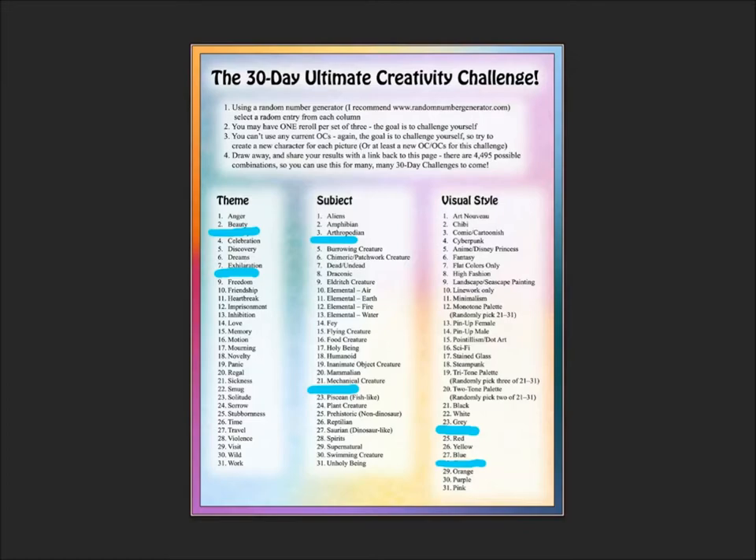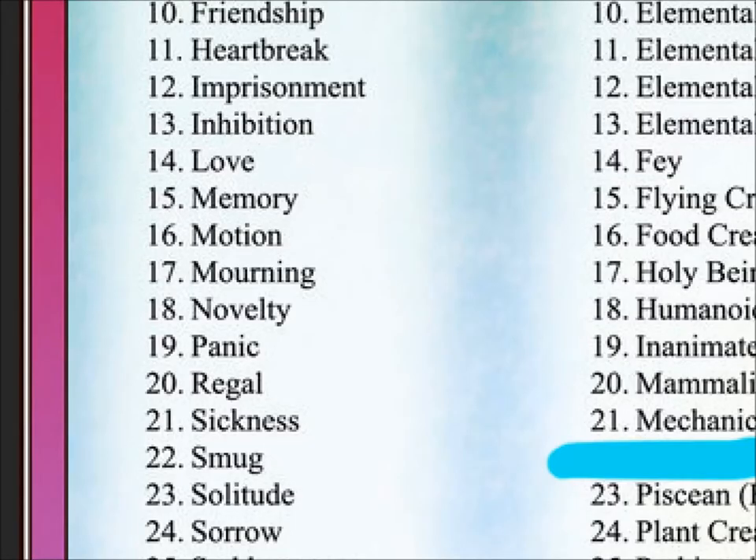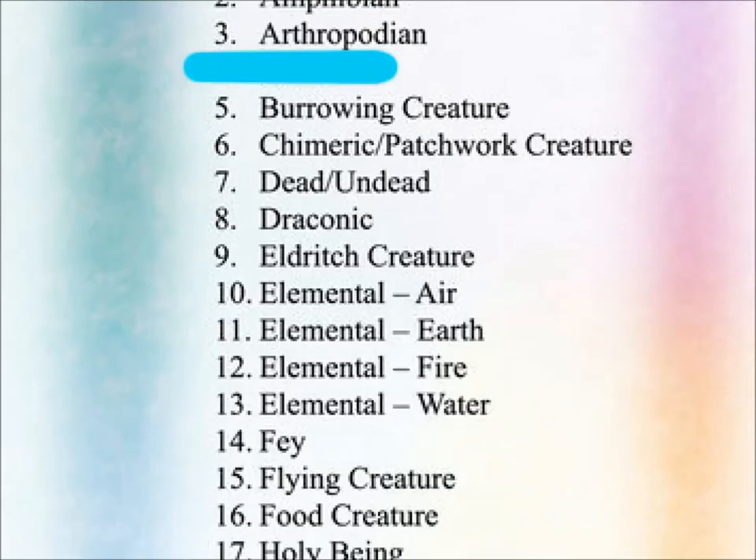It's day four of the Ultimate Creativity Challenge, and we're gonna randomly generate our theme for today, which is a Regal Earth Elemental in the color yellow.